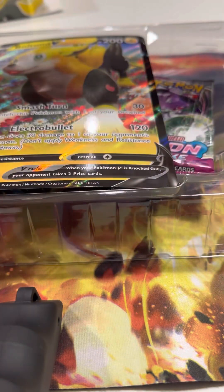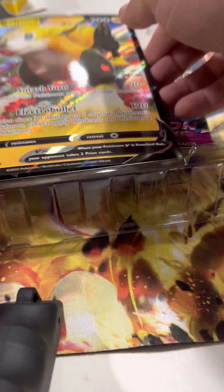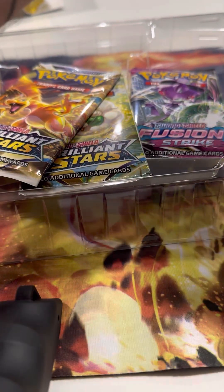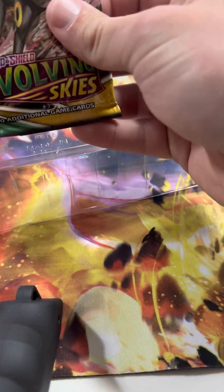I'm hoping it wasn't marked down because there's something missing in it — it didn't say that, but there might be, because this definitely looks messed with. Got the two promo cards — Bolt-On and a Wooloo — got the jumbo card, and nope, everything looks to be in there. Billion Stars, Billion Stars, Fusion Strike, and Evolving Skies.